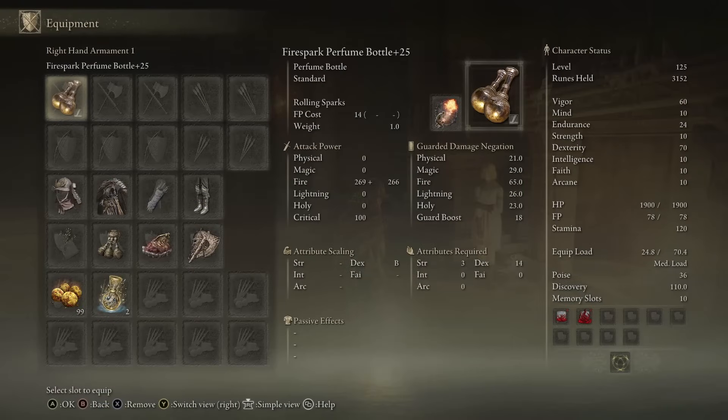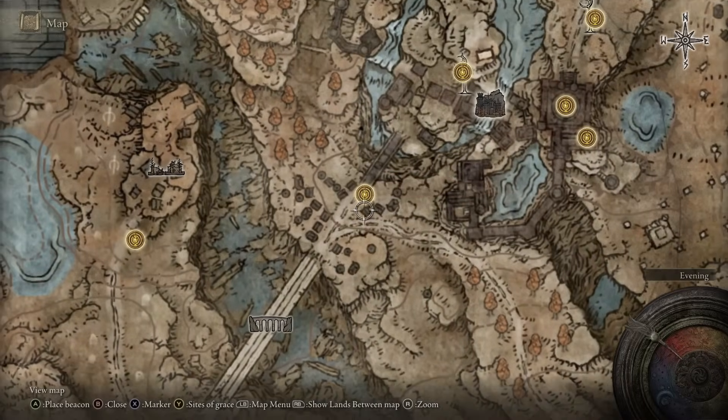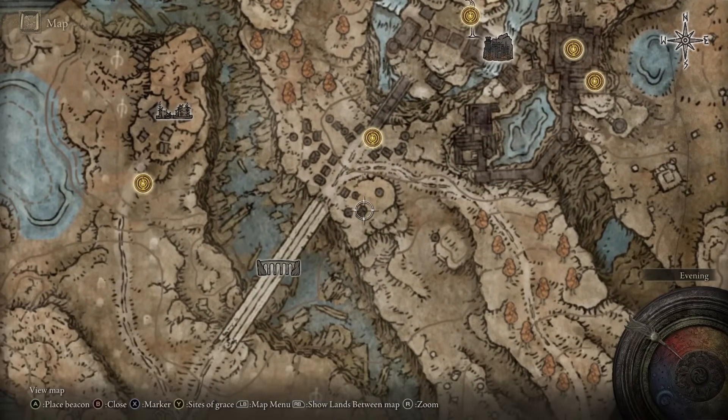That's really it for the Fire Spark Perfume — it's solid, it deals fire damage, not really much else to say. To get it, go to the Castle Front Site of Grace, then head south until you reach the marked location on your map, and it is found in a chest there.